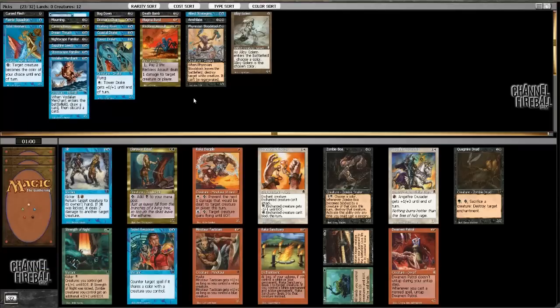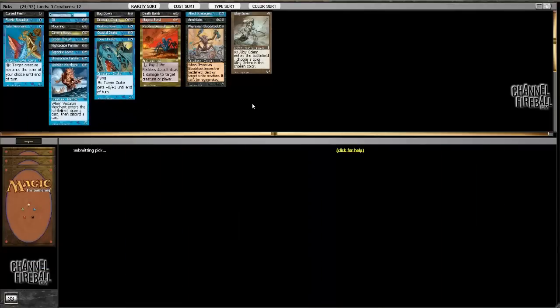I'm just gonna take the Coastal Drake — hopefully I can pick up one of the Uprisings at some point. Oh, a Jilt! That's a great pickup. Jilt is awesome, it's very very good, so I'm going to slam that.